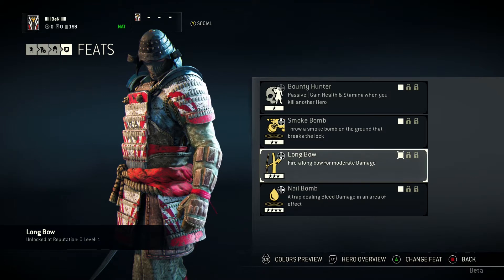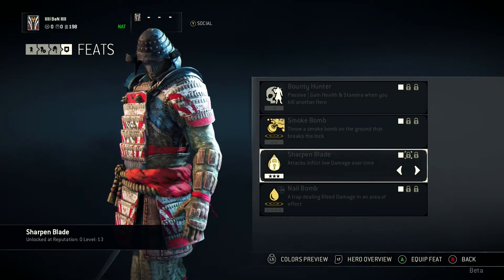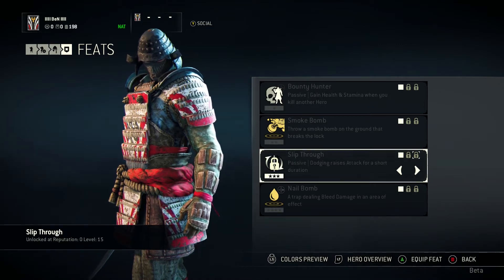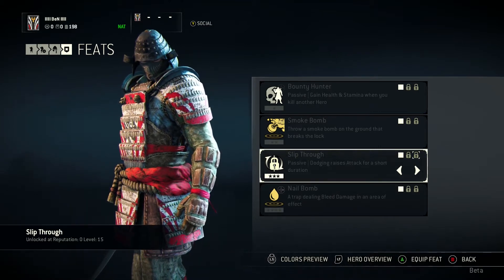The third layer, we've got Longbow — a ranged attack, that's always nice. We have Attacks inflict low damage over time, so a nice bleed effect. Or you have Dodging raises attack for a short duration — that's also very nice.